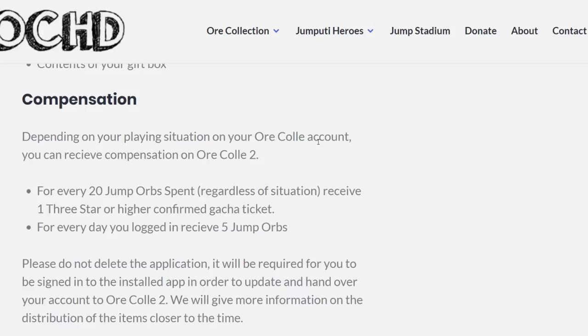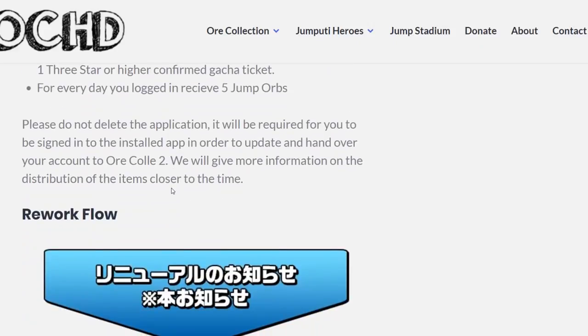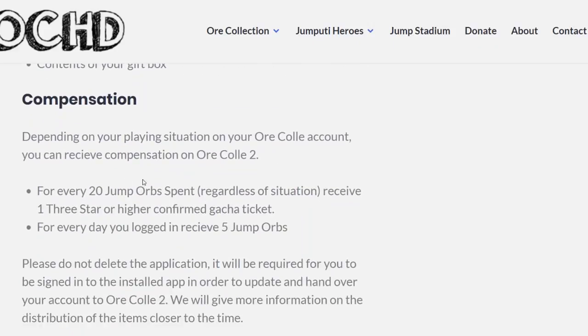Compensation is available depending on your Ore Collection account situation. For every 20 Jump Orbs spent, regardless of situation, you receive one 3-star or higher confirmed gacha ticket. For every day you logged in, you receive five Jump Orbs. So pretty much the people that actually played Ore Collection 1 are going to get a big compensation on Ore Collection 2.